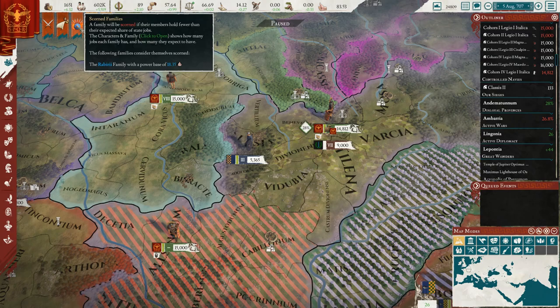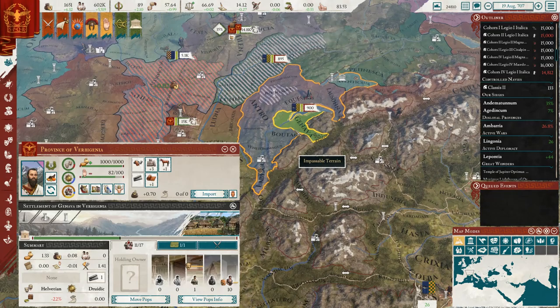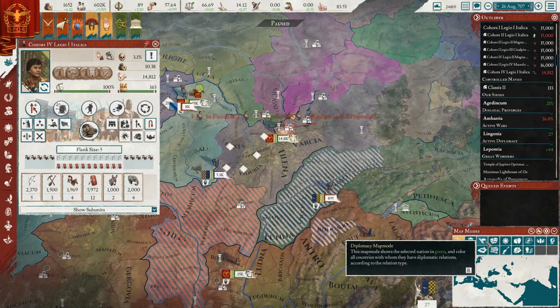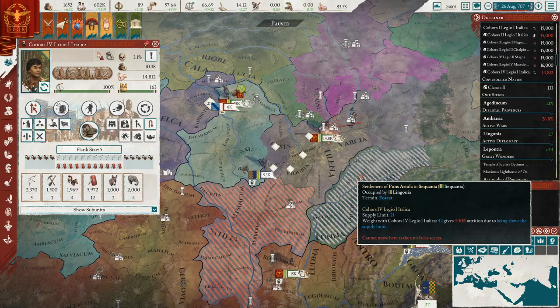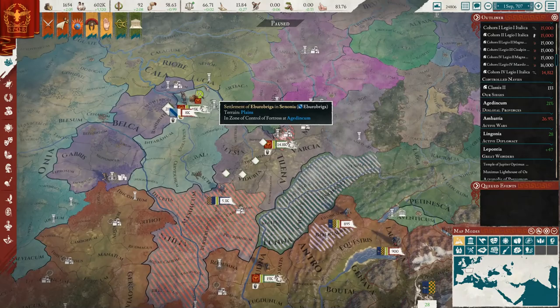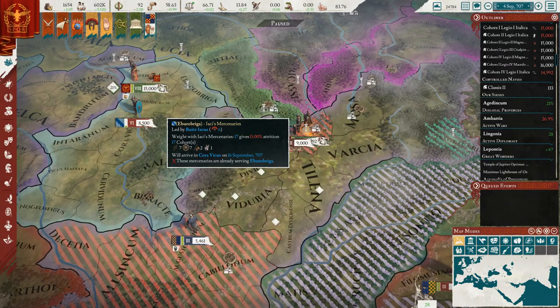8,500 mercenaries coming down here from the north. We do have one unhappy family - that's fine. We do have those thousand men just coming in here gonna cause some issues. Luckily we have a fort there so them taking the capital location isn't too much of an issue. We finished up the siege here. I don't think we're gonna attack those guys - just getting these two here will be enough. The war score is not high enough just yet. Not sure what's going on with how those mercenaries came through there - they should have had to fight us.